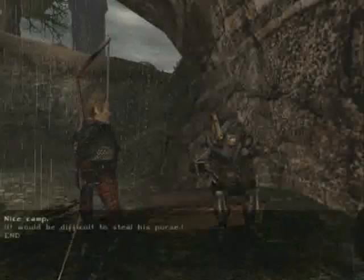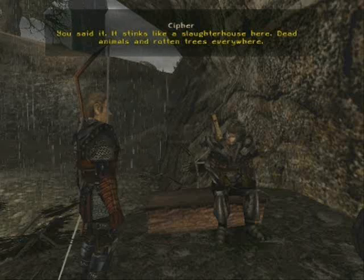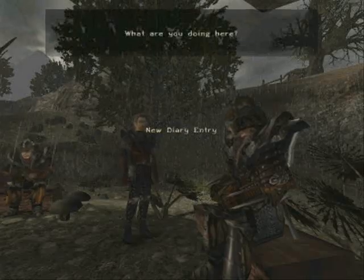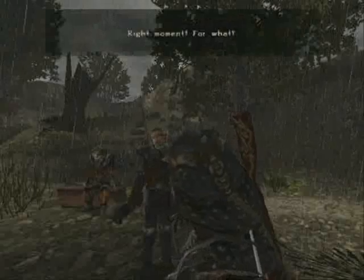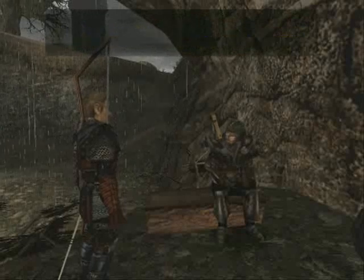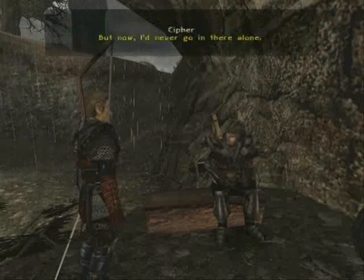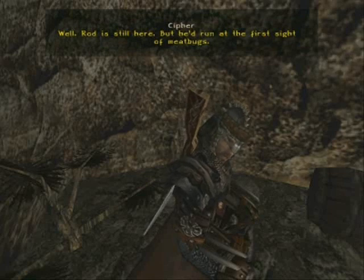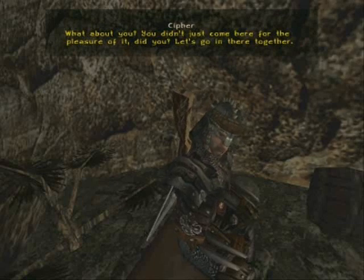Let's talk to Cipher first. 'Nice camp.' 'You said it. It stinks like a slaughterhouse here — dead animals and rotten trees everywhere.' 'What are you doing here?' 'I've been sitting here for some time, just waiting for the right moment.' 'The right moment? For what?' 'There's supposed to be a dragon holed up over there. A pretty vile swamp has built up there since he came. I can well remember a time when you wouldn't get your feet wet around here. But now — I'd never go in there alone. Well, Rod is still here, but he'd run at the first sight of the beast. What about you? You didn't just come here for the pleasure of it, did you?'